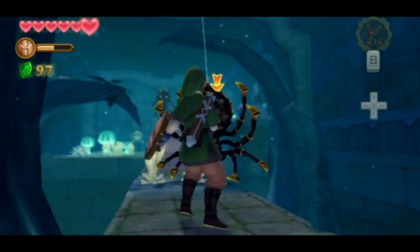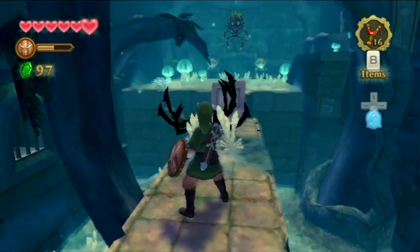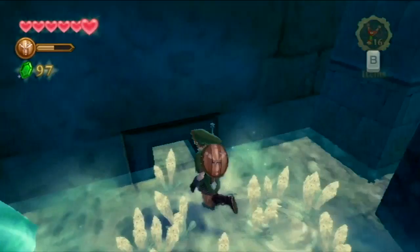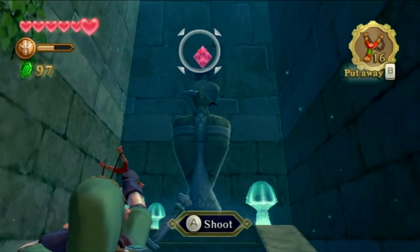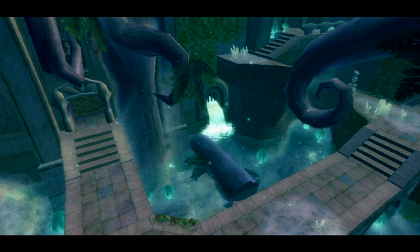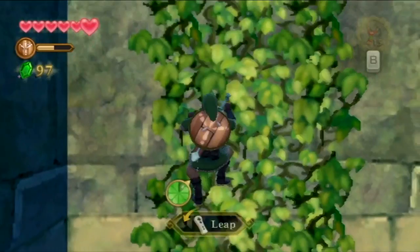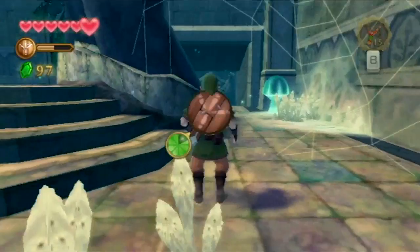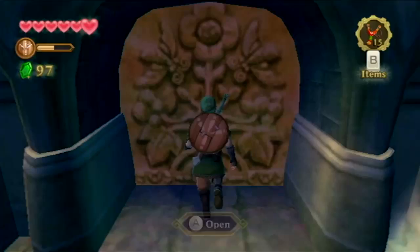Here we are introduced to this game's version of the Skulltula. It takes me forever to fight them. What you have to do is hit them to spin them around to expose their underbelly, and then stab it — but since they're constantly moving, it's kind of hard to get a hit in. They actually look like tarantulas rather than black widows. This is reminding me a lot of Metroid Fusion — it's basically holding your hand at every point. There are signs telling you what to do in a room, there's Fi, there are signs telling you to listen to Fi. Let the player play the game.